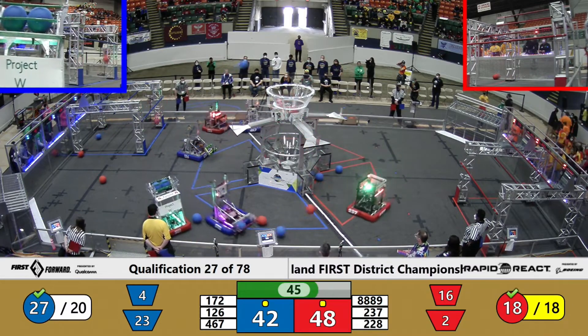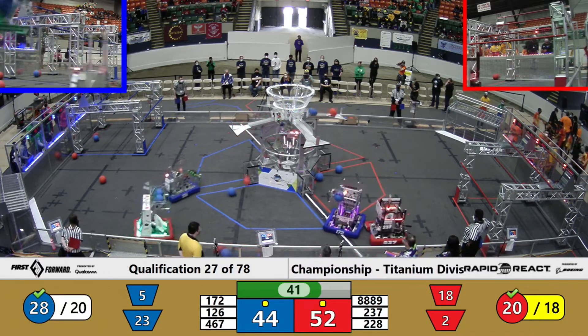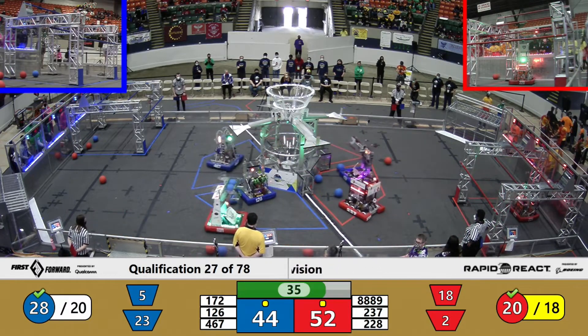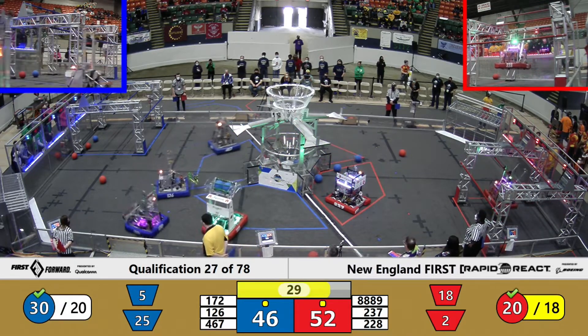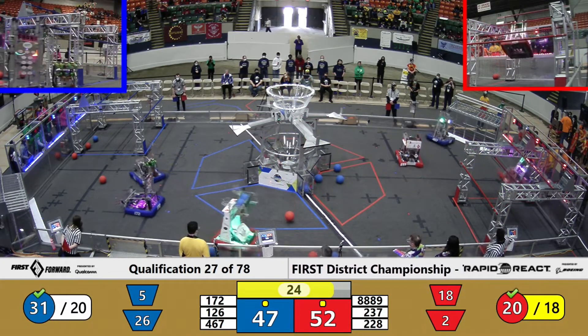Red Alliance hitting those high goal shots as we go. 237 with a couple more in for them. Here comes 172 around the corner — let's see if they can put one in for Blue, and they do. Getting down to 30 seconds now, this is pretty close. Seven points separating with Blue Alliance trying to put a few more in and close the gap before we move into climbing.